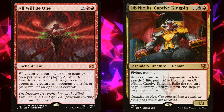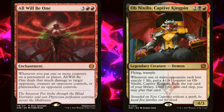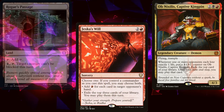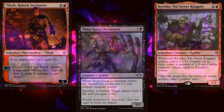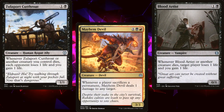All Will Be One goes infinite with our commander, winning us the game on the spot. But what if one of our opponents has too much life? In that case we draw through our entire deck, cast Jeska's Will to add a bit of mana, play Rogue's Passage, make Obnixilis Captive Kingpin unblockable, and kill the remaining opponent — commander damage exists for a reason. But that's just a backup. Our primary win con is sacrificing goblins over and over again, or whatever creature we happen to have lying around. With all of our aristocrat effects we will quickly drain our opponents, and our commander will help us dig through our deck at an alarming rate.